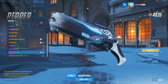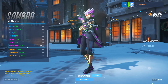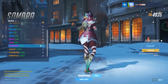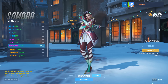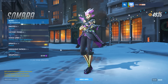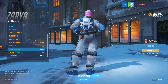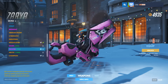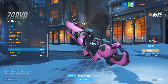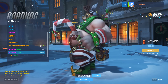Next up we have Sombra with her Peppermint skin — very nice and very vibrant. Check out her gun, it's very candy-like. Next we have Zarya with a Frosted skin. There's nothing too special about this one except she does have a pink gun, so for those of you who've been looking for a pink gun for Zarya, here it is finally.